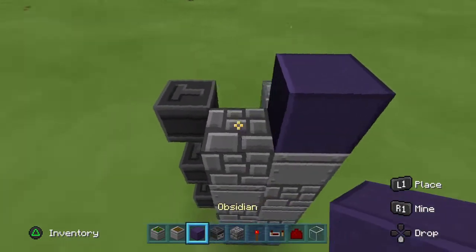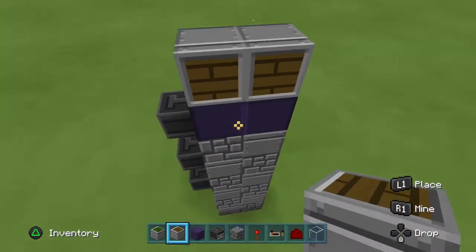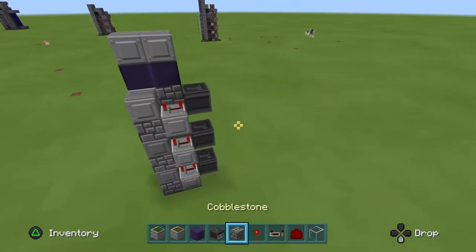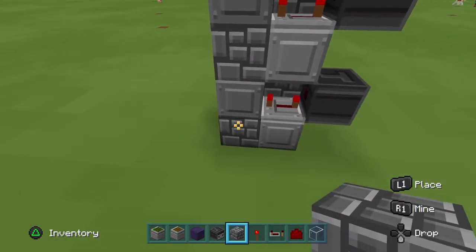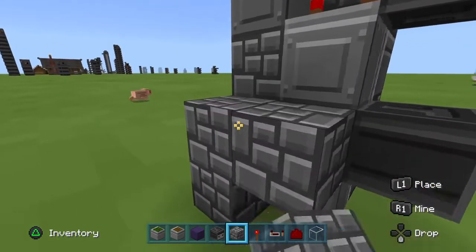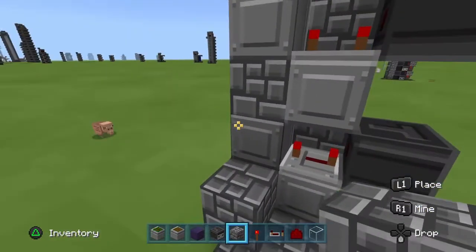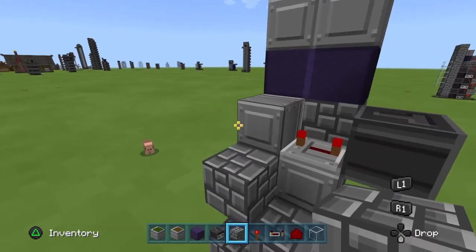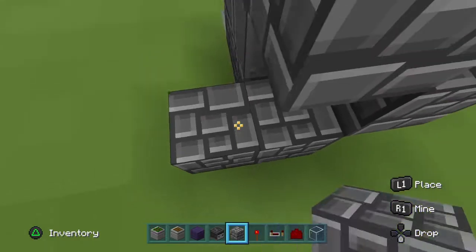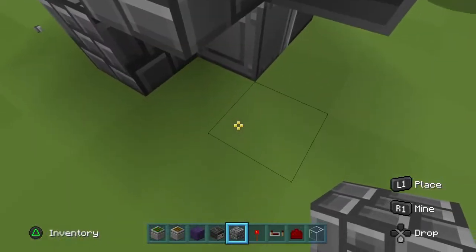Cap it off with some obsidian at the top. Now take your regular sticky pistons and place them here and here. Go around to the back and wire up the spine — the part that sends you upwards. Place cobblestone in the zigzag pattern, making sure it's not on the backs of these pistons. Then make a checkerboard pattern like this and do the same to the other side.